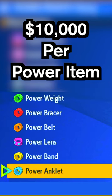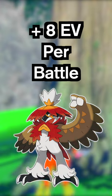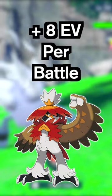If you want to train faster, you can buy these held items at any Delibird Presents shop for 10,000 Pokédollars a piece. These will increase the stats by an additional 8 EVs per battle.